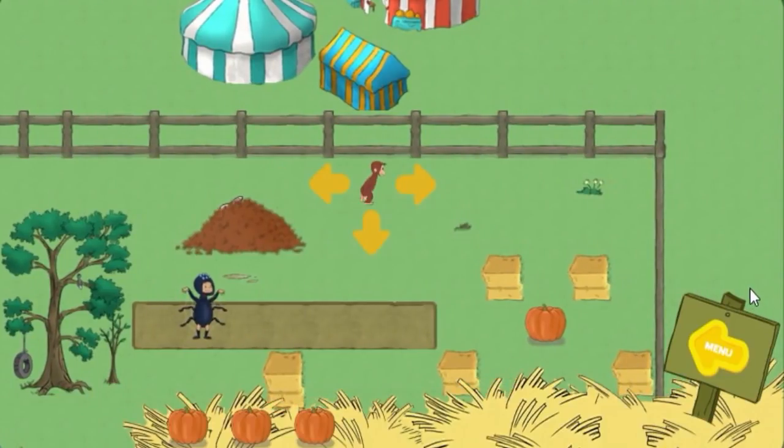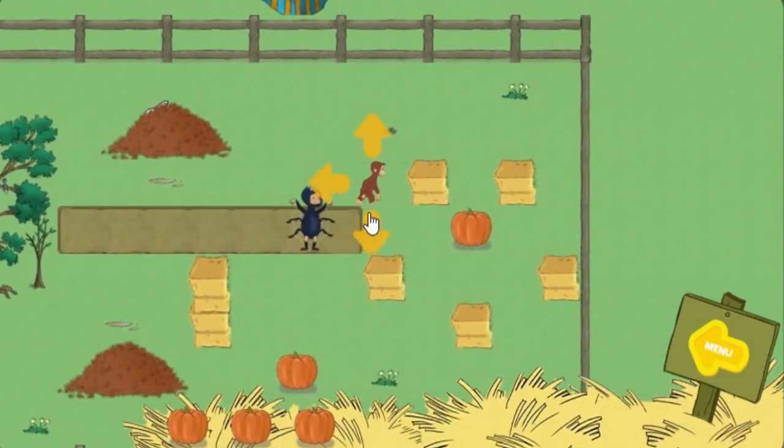Help George find three pumpkins. The bunny is hiding in a leaf pile.